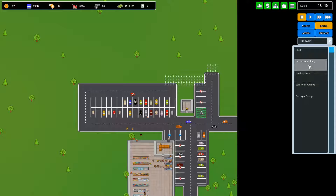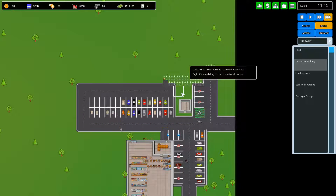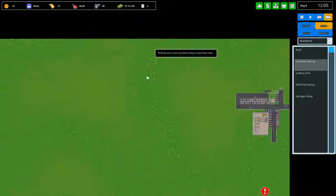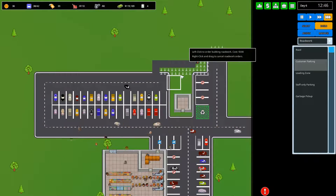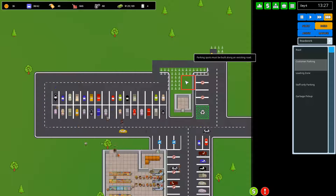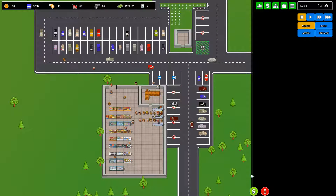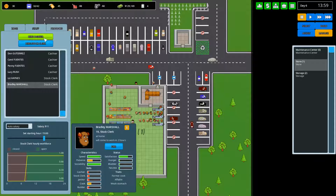I might as well stick two more customer parking spots here. You never need to make this building bigger, although you'd probably want to make a second building once you get a bit further into the map — or a third one just for builders to get to places easier. People are complaining about queues — twenty occurrences — that's usually a good sign to think about hiring another set of cashiers.